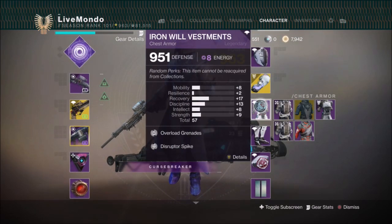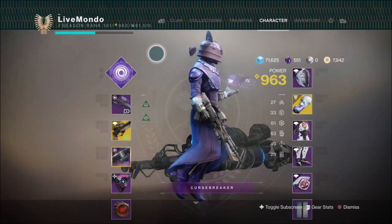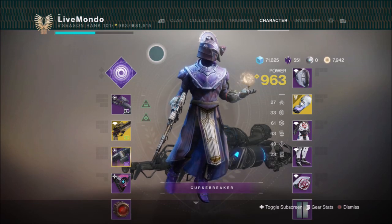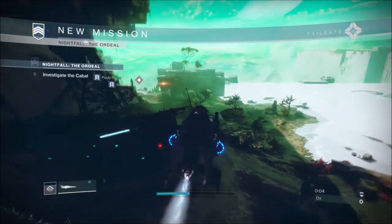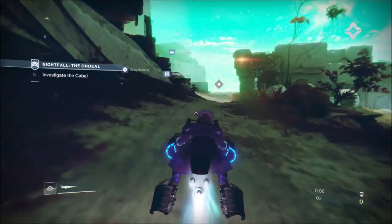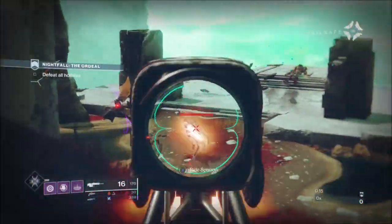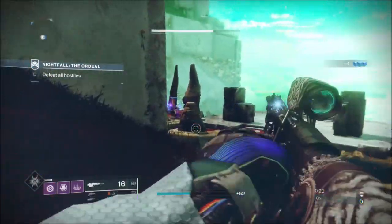You can see the weapons and armor I've got here. I've got three mods that are very important from the seasonal artifact: overload grenades, so void grenades are really strong against overload champions. Then there's the increased void effects on overload champions, and oppressed darkness. The first two are in the fourth row and oppressed darkness is in the final row of the seasonal artifact.